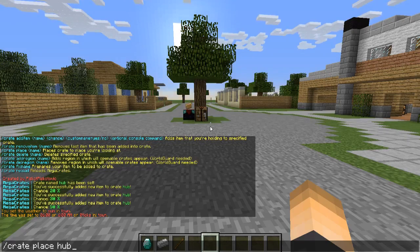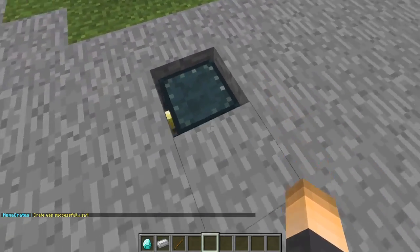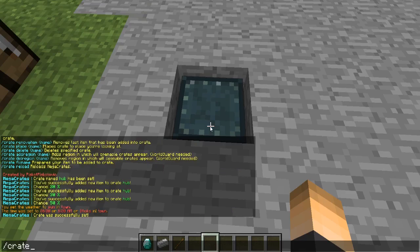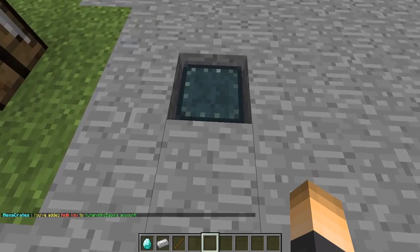Hit enter — 'The crate was successfully set.' It spawns where you're looking. Next we need to give players keys. With /crate give, then the crate name and player name, we've added a hub key to our account. This can also work with BuyCraft, so you can give keys based on what players purchase.